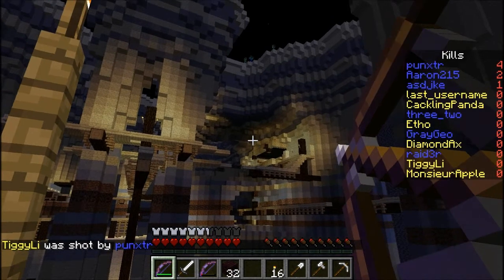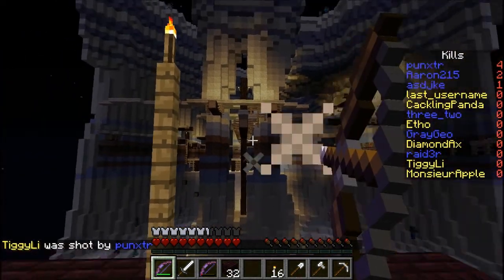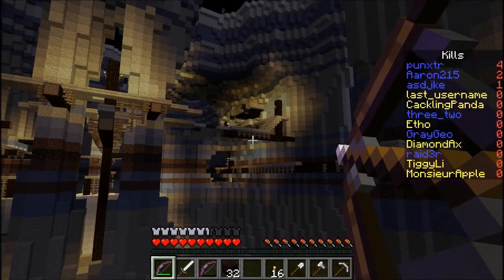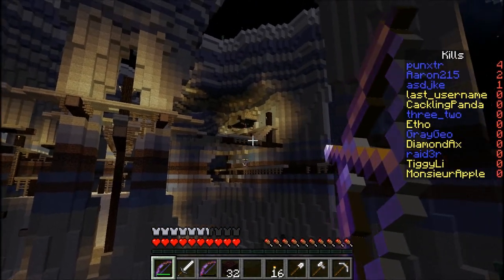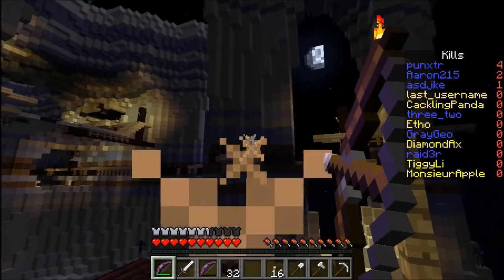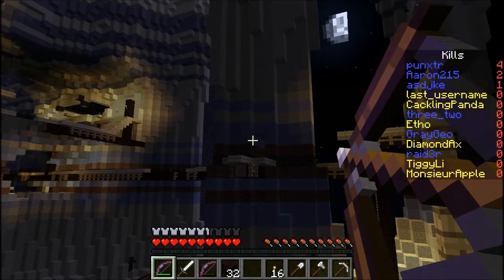Oh, cute little bunny rabbit. Last is up here, he's coming up to you. I can't hit him. I just re-equipped. Punkster — red catwalk, red catwalk! I'm trying. I think that's pretty good. I don't know how low we need to go, really.